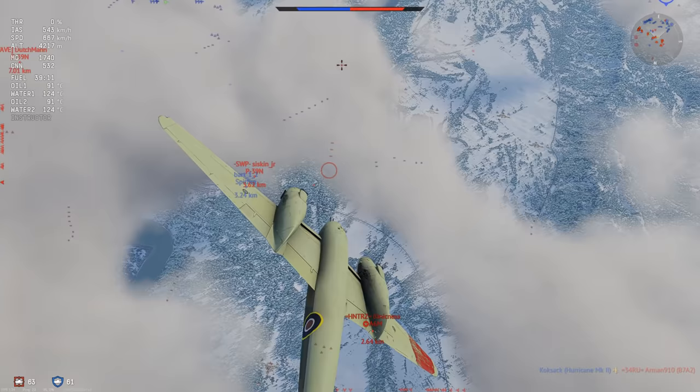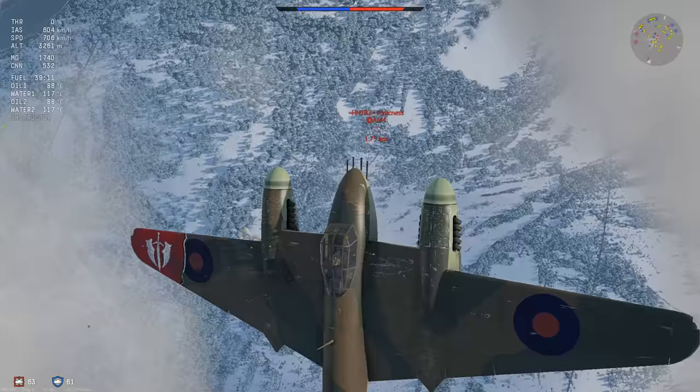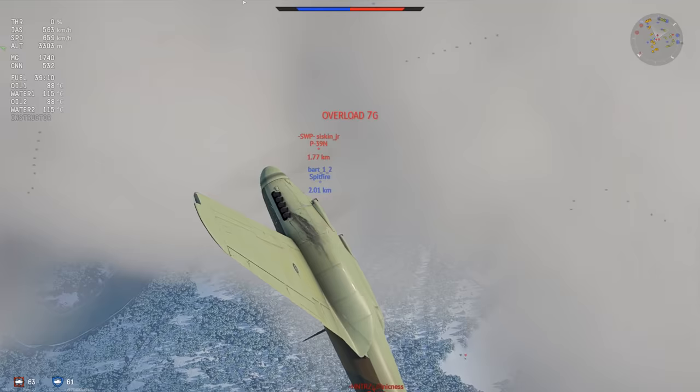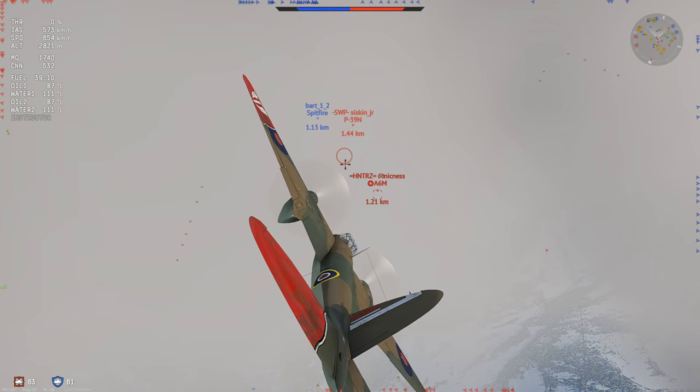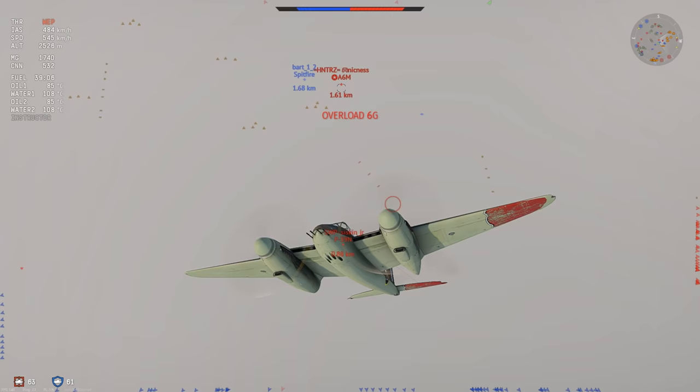Sometimes you can dogfight someone, sometimes you can't — I can't give you a guideline for this thing, you'll just have to do what feels right. At this point I know there's a lot of people on the deck. I want to kill them as fast as I can because I can see that this Spitfire needs help — there's two people on him. These are two planes I cannot kill on my own. The P-39 absolutely hands me my ass, so I just go vertical and he doesn't want to follow me, which is good.